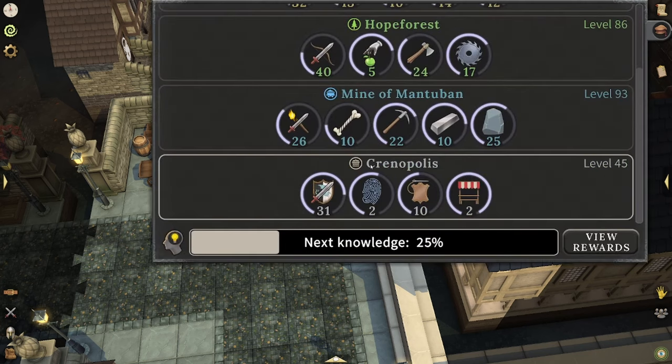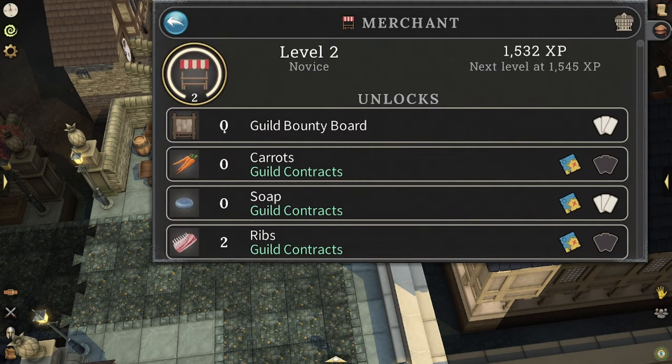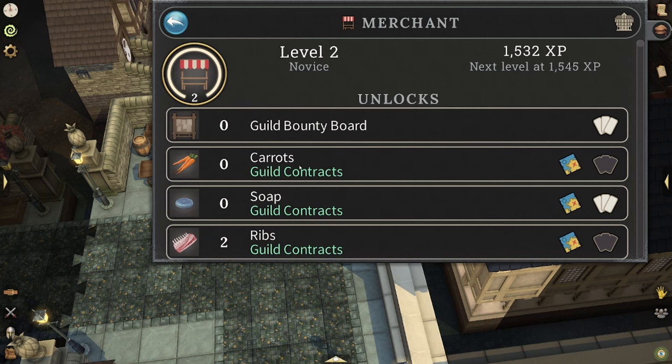You do have to have the final episode unlocked, which is Kernopolis. With that, you'll have the merchant profession unlocked and you're also going to have guild contracts.